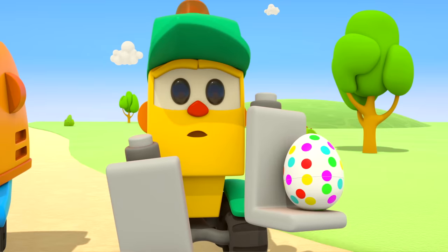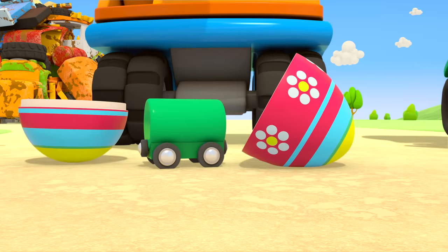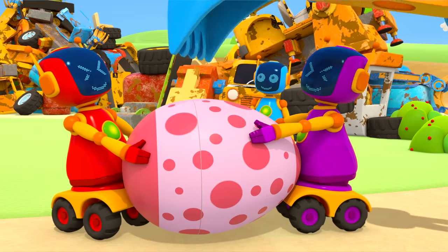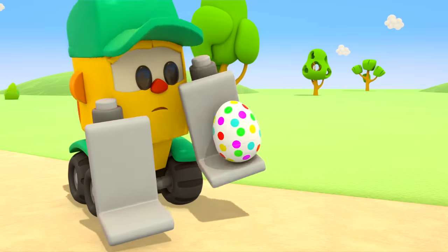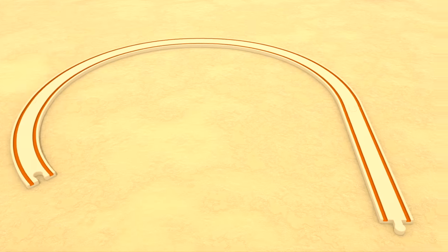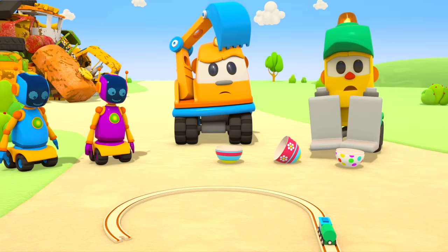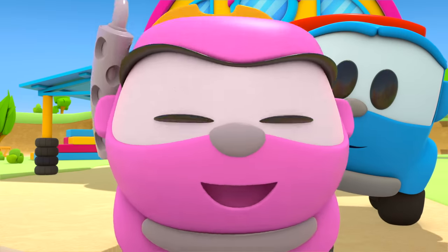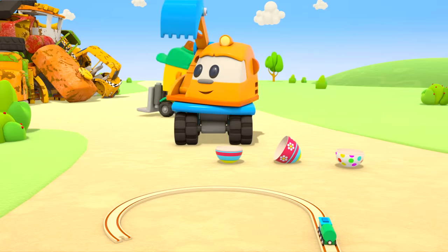Boys, let's open them! Lifty, it's going to be great. What has Scoop got? A little wagon. And the robots? Parts of a track. And what has Lifty got? Another wagon. Let's make the track — put the wagons on the rails. And where are the other parts? In the other eggs. You need to find them. Hooray! Everyone likes that idea. Off you go to find the surprises.